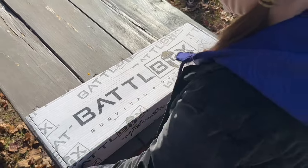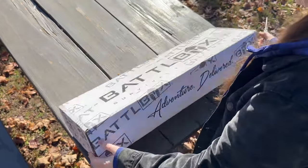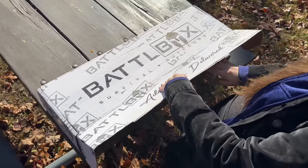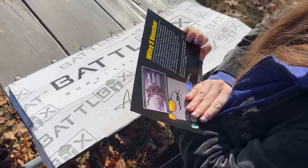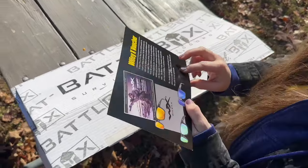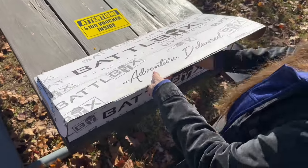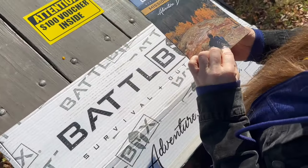Tape - I told her to go easy on this box! All right, here we go. Should we try and pull out the little pamphlet guide before we look at anything else? There's a plane - attention - a hundred dollar voucher inside for sunglasses. They're using voucher paper to tell you there's a voucher inside. Now here's the guide - the mission brief.